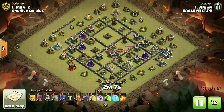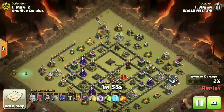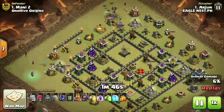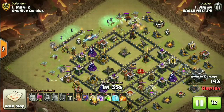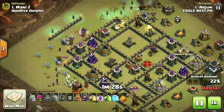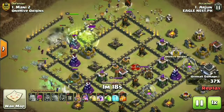Now we're looking at the tiebreaker round - a pretty thrilling finale. We're going to see a witch slap attack, or stone govv, whatever you want to call it. Although witch slap is quite overpowered, this is the finale of EWL and a tiebreaker round - zero room for error. I can imagine the pressure these guys are under. The witches are doing well. The hound in the clan castle isn't ideal for a witch attack but it's going well so far. First jump spell is down.